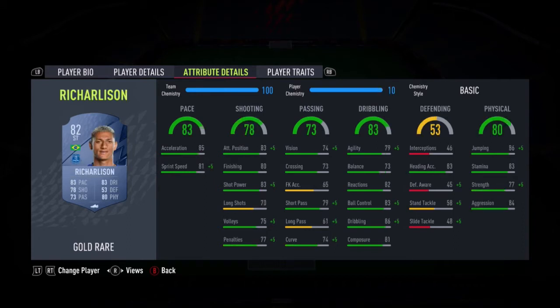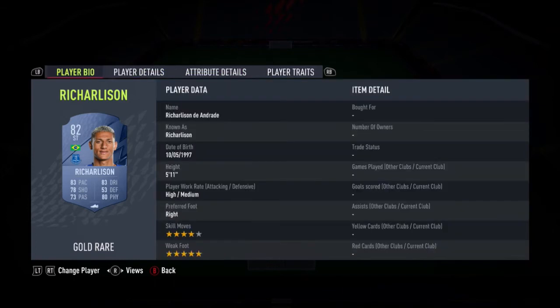Up to Richarlison — I'm not sure I'd be a big fan of this card myself purely because he hasn't got great agility and balance, but he does have decent finishing at 80, decent shot power at 83, and decent acceleration at 85. More importantly, he's got the five-star weak foot, which is massive — a five-star weak foot at striker gives you a massive advantage because a one-footed player is so readable.